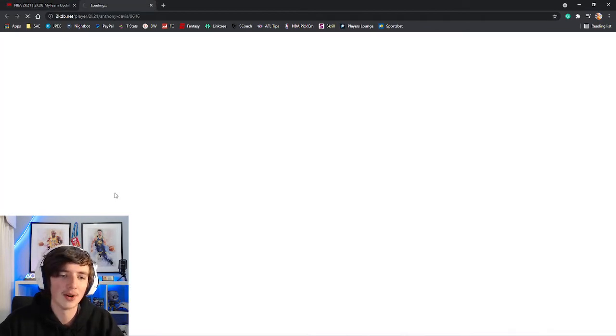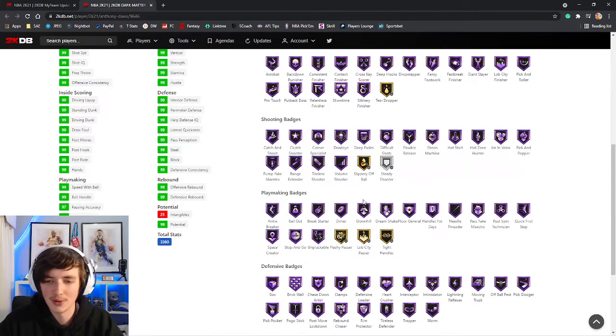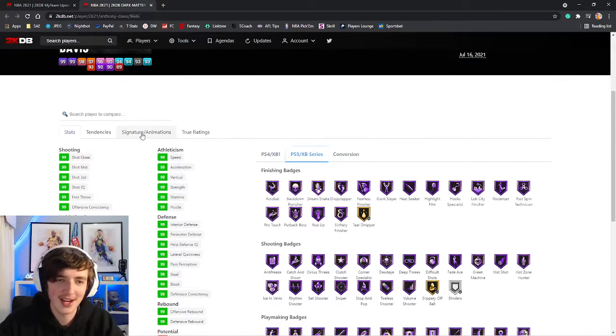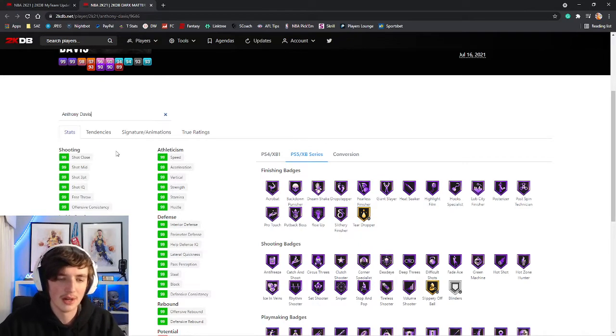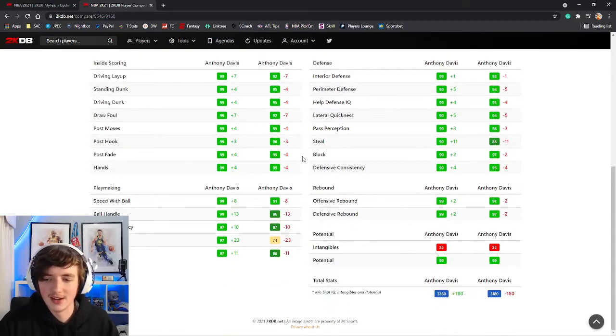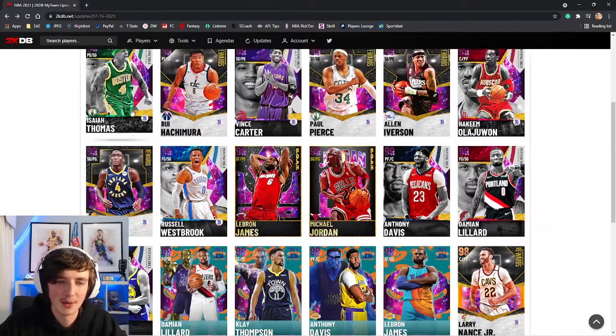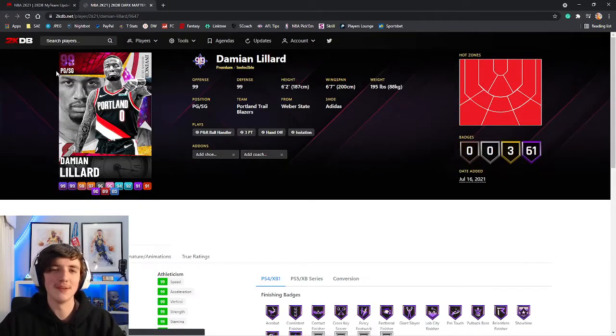Anthony Davis' Invincible card — hopefully a lot better than his previous cards. 99 three ball, everything in the 99s except for his passing vision and a couple of stats at the bottom. He does not have blinders — take that into consideration. He has Anthony Davis on very quick. Comparing him to his fan favorites card, you can see 180 attributes difference overall, so he's going to be a much better version. A card I will enjoy using if I get the chance to pull him.